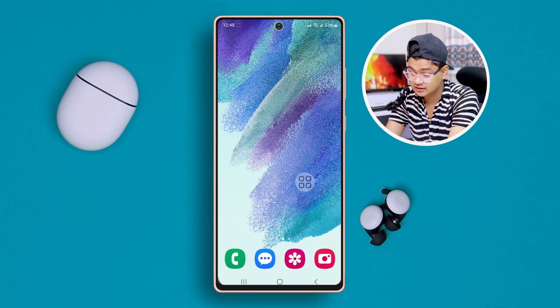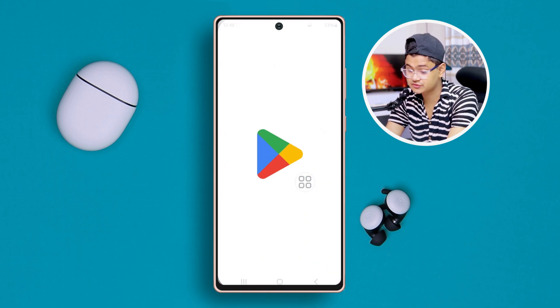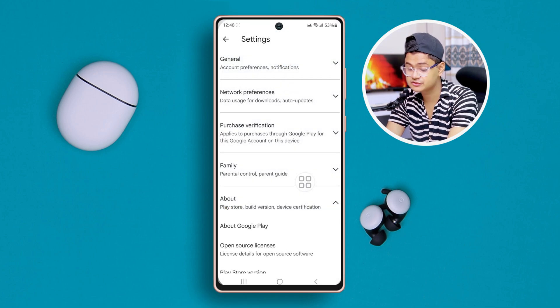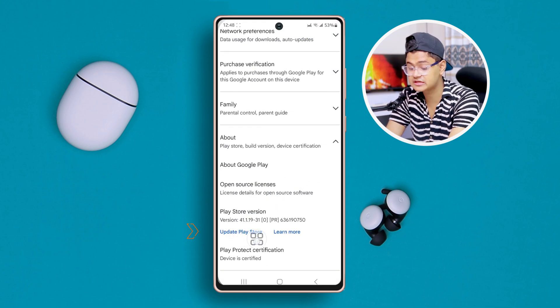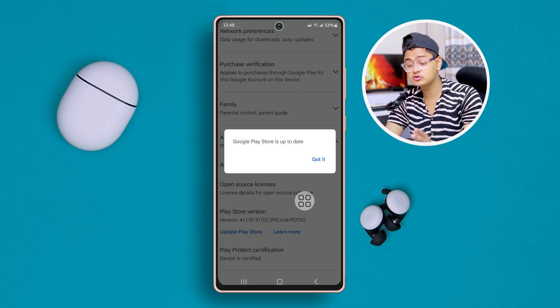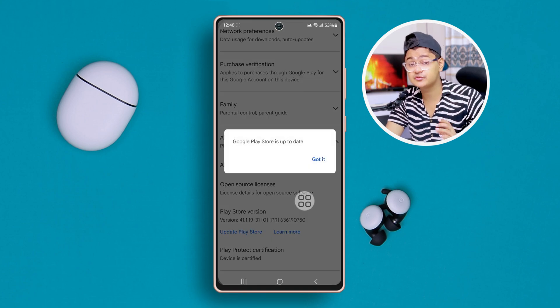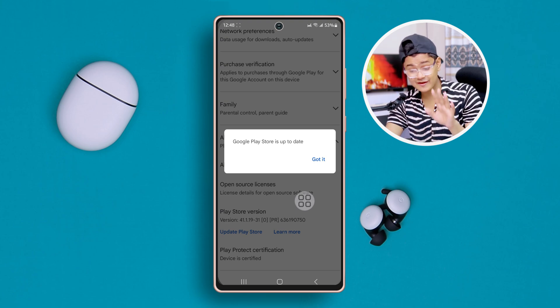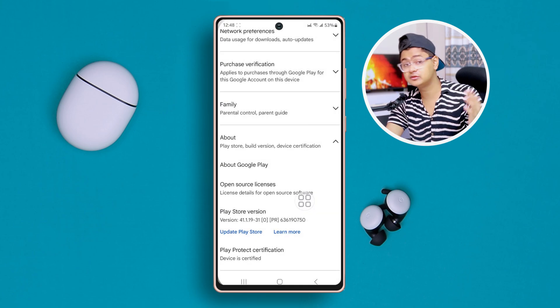Quickly after doing that, go back to your Google Play Store, tap Profile, tap Settings, tap About, scroll down and tap 'Update Play Store.' Most likely your Google Play Store is going to be up to date once you've just done this process. However, if you cannot update your Google Play Store, this will not work.